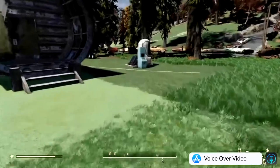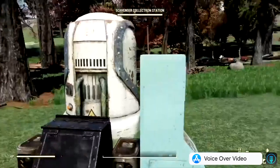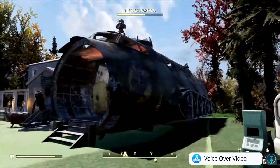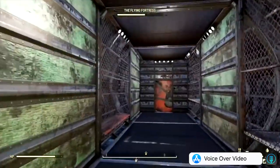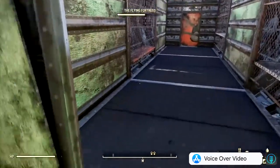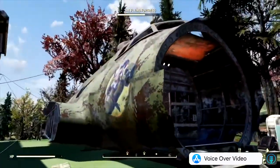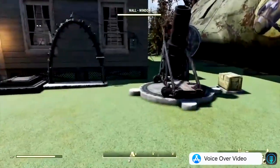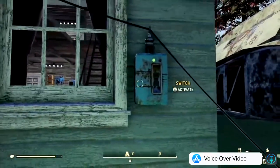First off we have my little camp. Over here we have my collectron who picks up all of my ammo. We have the Flying Fortress, which came out a few years ago — I knew I had to get it. It looks pretty nice; I was going to set it up as a little museum inside but I changed my mind. The wires are pretty messy and we got my turrets up top.